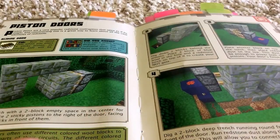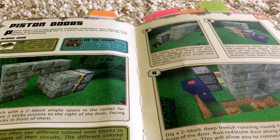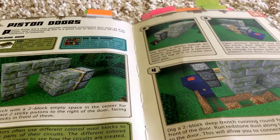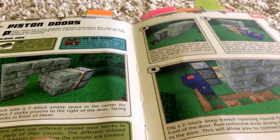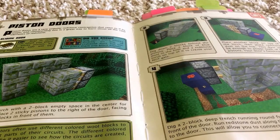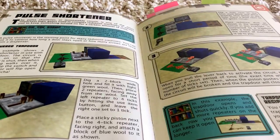Next one is a piston door. You've heard of piston doors in adventure maps and stuff like that — well, this actually helps you make your own. If you want to look up other ways to make piston doors, that's okay too.